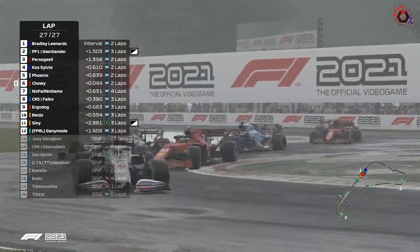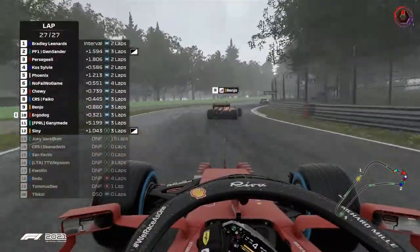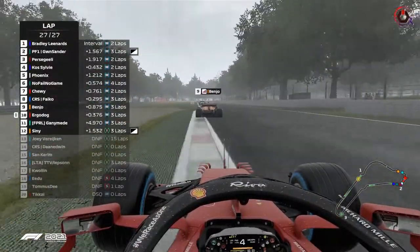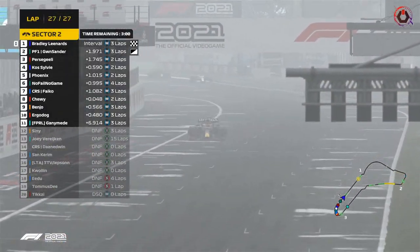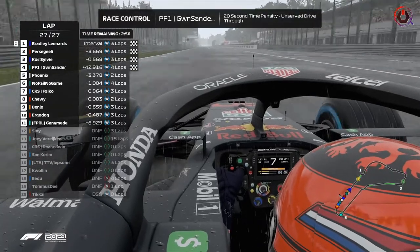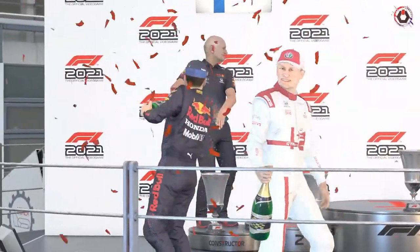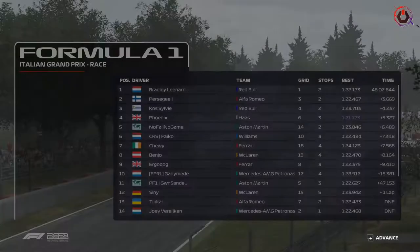No refunds allowed now — it's the last lap. Percy Kelly makes a mistake and Cors is being very, very consistent here through the Lesmos. Look at the traction in the soaking wet weather of Monza. You've won! The Dutch driver has won the Italian Grand Prix in Monza — the classic. Adrian Newey says no champagne, no champagne — you're too good. Bradley, you are way too good. Congratulations, you won the race!